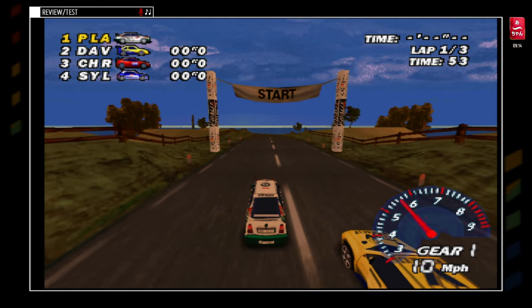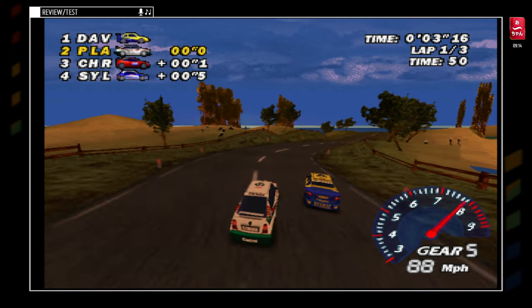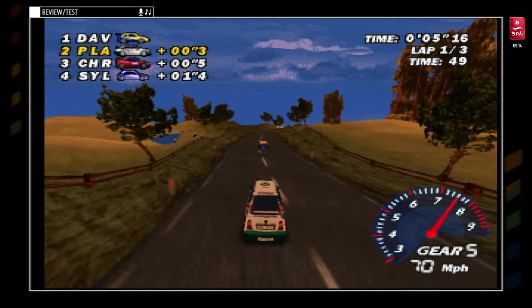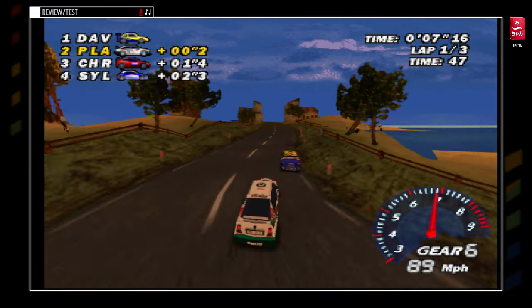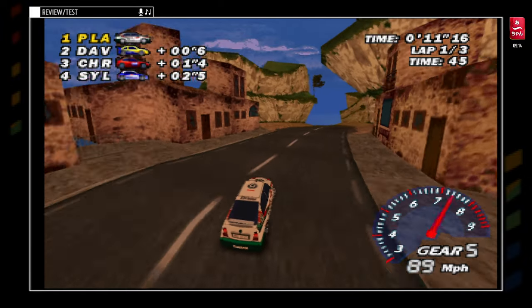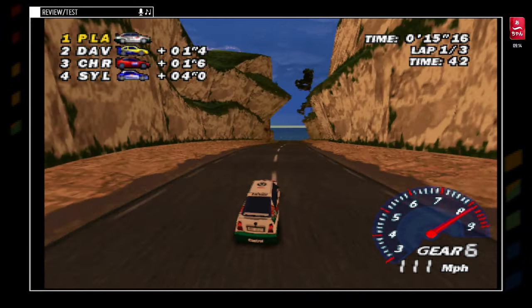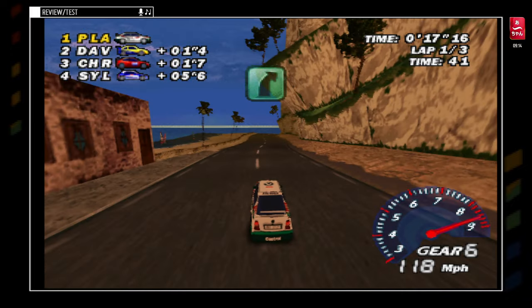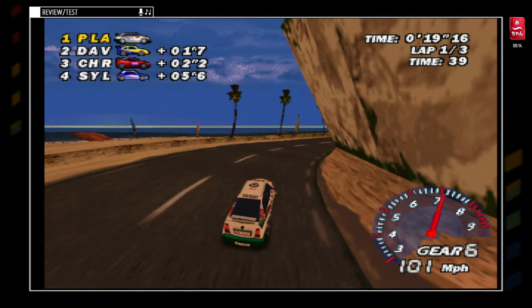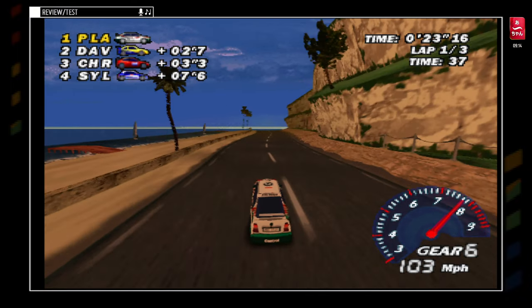On est partis en premier. Par contre, il y a aussi une autre différence avec la PlayStation : les textures sont quand même un peu plus propres, un peu plus jolies. On a vraiment... Même si ça reste un peu pixelisé, on a un peu plus de détails sur certaines textures — pas toutes, mais surtout sur les voitures. Ah, c'est le circuit d'Espagne qui était génial. D'ailleurs il y avait un effet de lens flare sur la version PlayStation qu'on n'a plus ici.